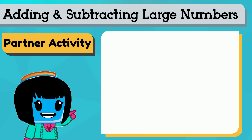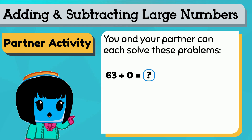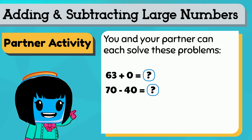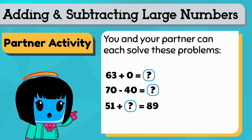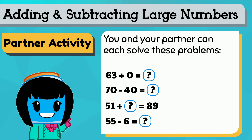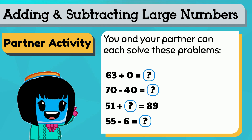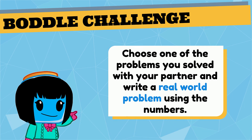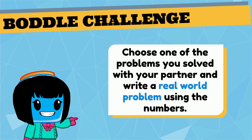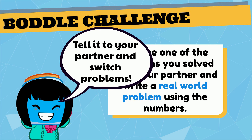You can do this with a partner. You and your partner can each solve these problems and compare answers when you're done: 63 plus 0, 70 minus 40, 51 plus a mystery number equals 89, and 55 minus 6. For a challenge, choose one of the problems you completed with your partner and write a real world problem using the numbers. Tell it to your partner, then switch.